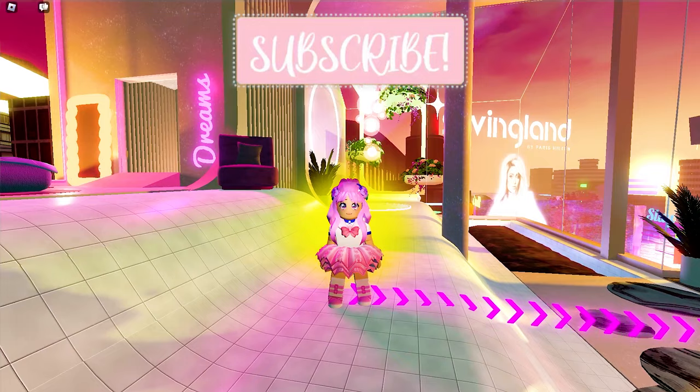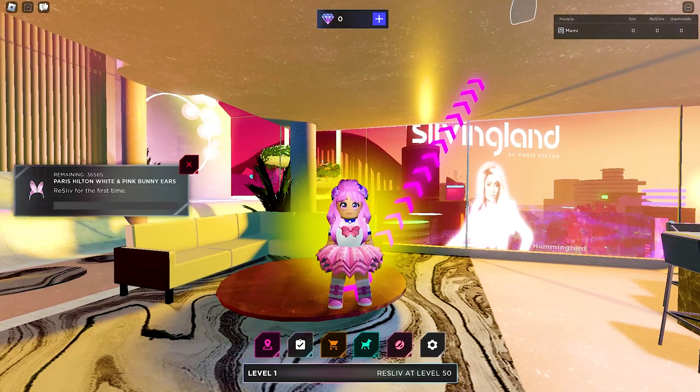Before we start, shout out to Xion Kristoff, Siska, and Cyan. To get this UGC, all you need to do is re-sliv or rebirth once. Let's go!